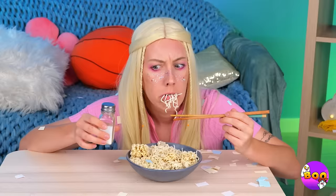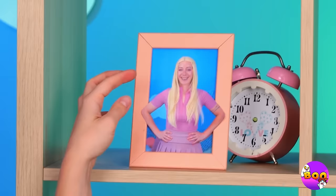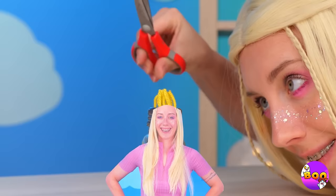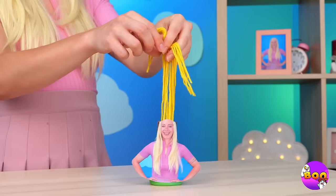If you want to make your own, run yarn through a salt shaker cap. Now we should probably put a face on it. This tiny scrunchie can be a headband. And the best part: if you cut off too much, it's an easy fix — just pull out more.